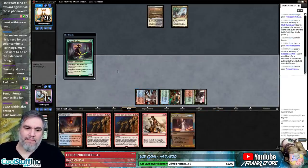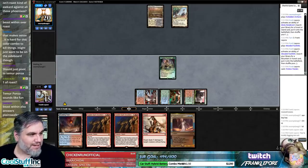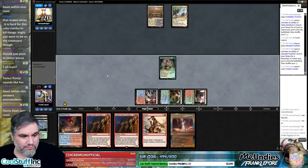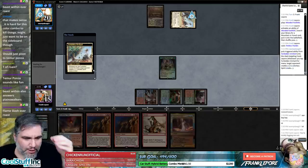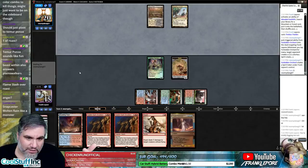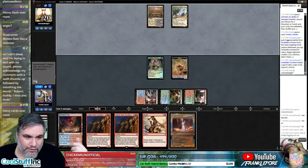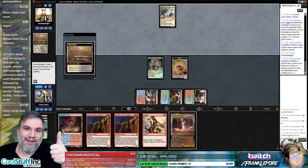Beast Within is good. My fear would be Beast Within and Arclight Phoenix — they just get the Arclight Phoenix back and you're like well that was pretty good. Flameslash could be good over Roast. I like that Roast kills Gurmag Angler and Tasigur — those are very relevant creatures I want to be able to get rid of. Robert buddy, I miss you dude.